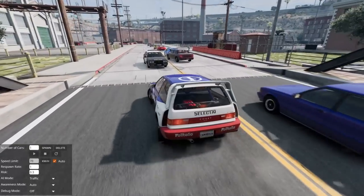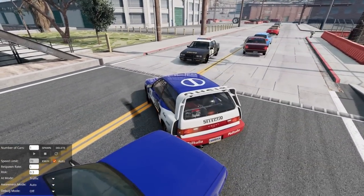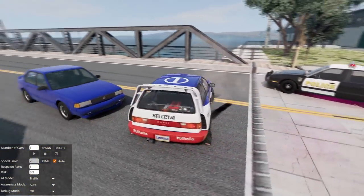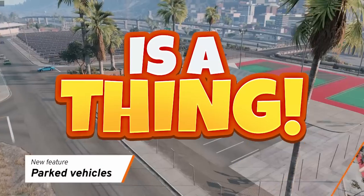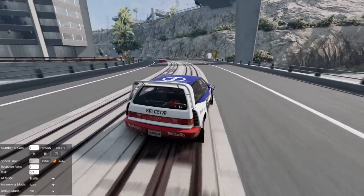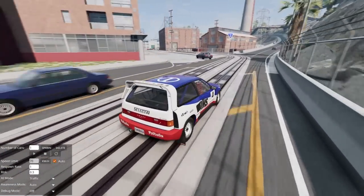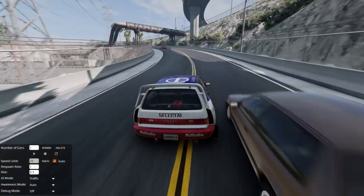Holy man, we have a traffic jam. Hello, Mr. Cop. Hold on, I'm just gonna back into a car over here — might tag you real quick. Oh, is he mad at me? Come on, let's take off on him. I have to look into the parked car thing, but it definitely is a feature. Okay, we got the cops chasing us. I either have a flat — something's dragging on the right front. I can hear them catching me. Let's go back up to the highway. I want to see highway traffic real quick.